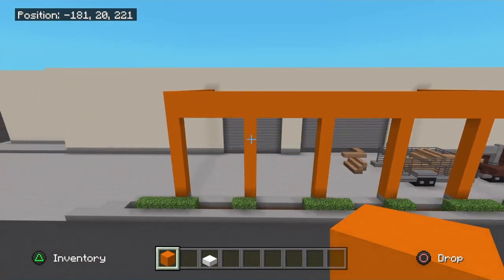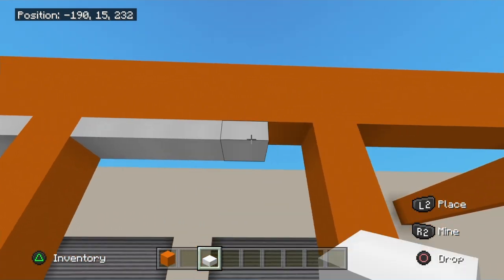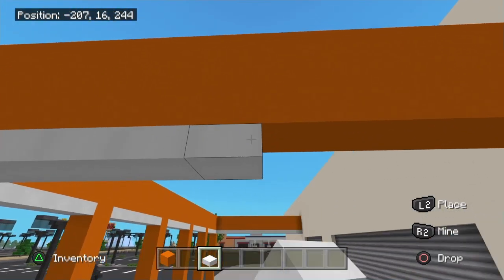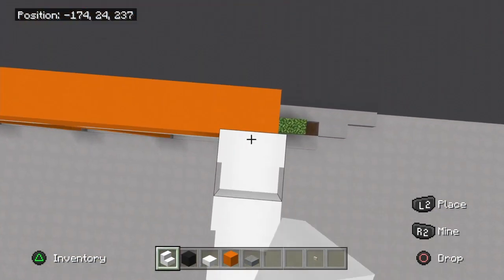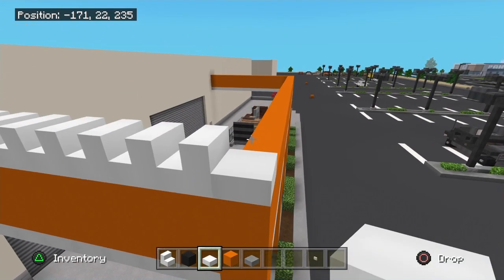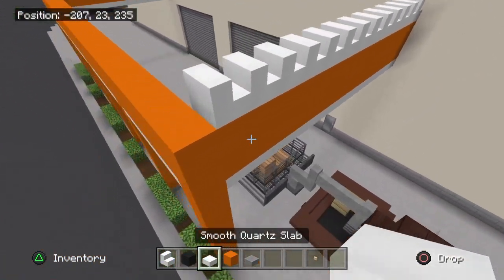That comes on across and now grab your smooth quartz slab. This will go on the underside right under here, in between these supports as well — just like this, all the way around. Now grab the smooth quartz stairs. Turn this way and bring these stairs on across. Grab the smooth quartz slab and place one right there. Do the same thing on the other side.